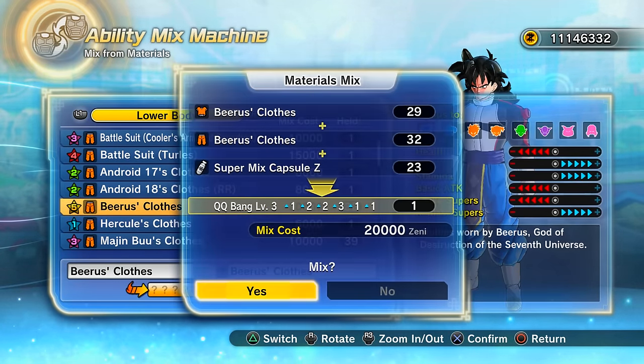For the final one we get another level six — fantastic little QQ Bang. Now I've used all those mixing items, so I'm going to re-download my save and try a different formula: the Light Hero Suit top and bottoms. Let's take a look at the six-star QQ Bangs we got — we had a couple of five-stars too.